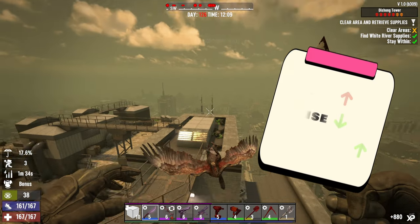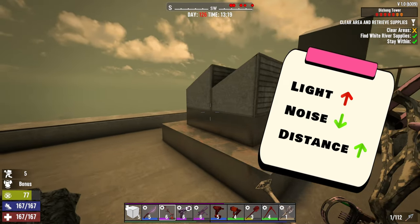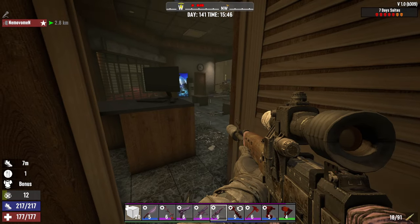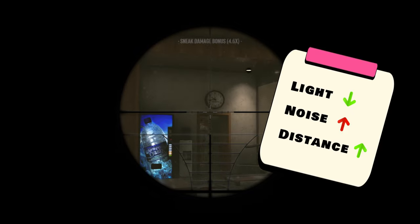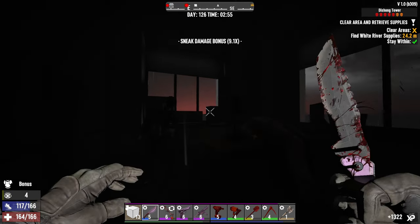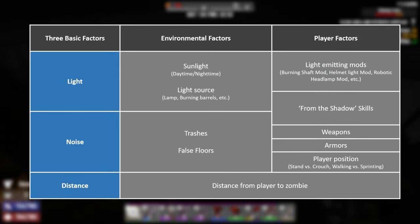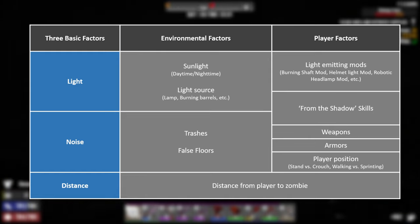For example, if you are playing during the daytime or with low stealth perks, you will have high visibility — so you will need to increase your distance and minimize noise as much as possible. In another case, if you are using a noisy weapon like a magnum with a silencer, increase your distance and make sure you are not visible. In the ideal condition for stealth, you play in the dark with low-noise equipment — then you can reduce your distance from zombies. Environmental factors are things you will encounter and need to adapt to; they vary from POI to POI. Let's talk about player factors instead.